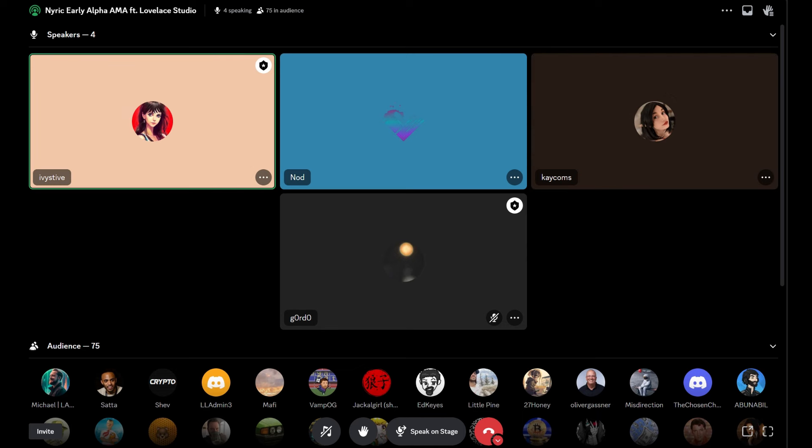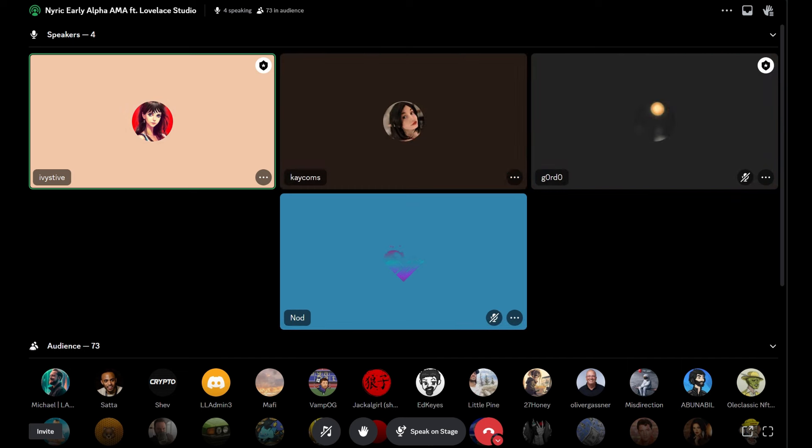We're going to kick off — we're about three minutes in with a 75-member audience and counting. Everybody, welcome to this week's AMA. We're super excited, obviously nerding out already in our pre-banter. We've got a couple of special guests on stage this week. This week is all about our NIRIC early alpha tests that we just launched on the Lamina One Hub this week.